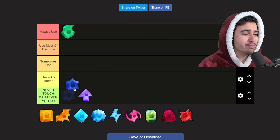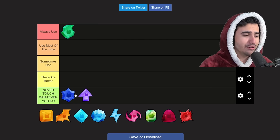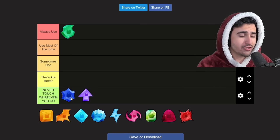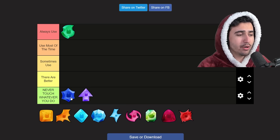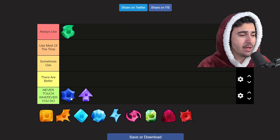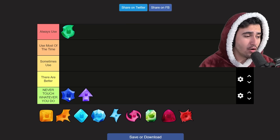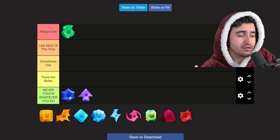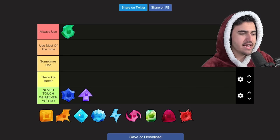Next up we have the bonus charm, and this is going to be in the 'never touch whatever you do' category. This should not be on your huges no matter what — it is still very unclear what the bonus charm even does. We have not had definitive testing or proof of what it actually helps you do, and I've seen tests disproving that it even gives you bonus diamonds at all over long grinding periods. For that reason I suggest you just do not use it; it just does not seem like it's the meta.